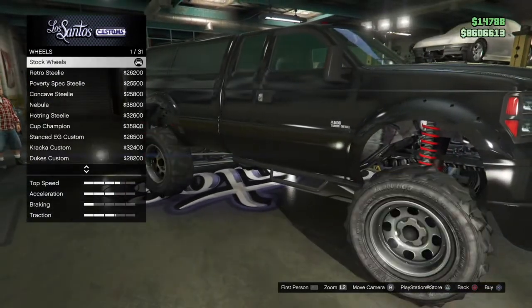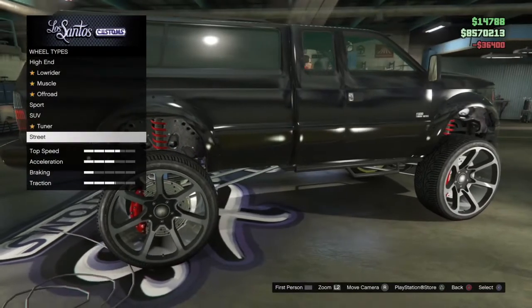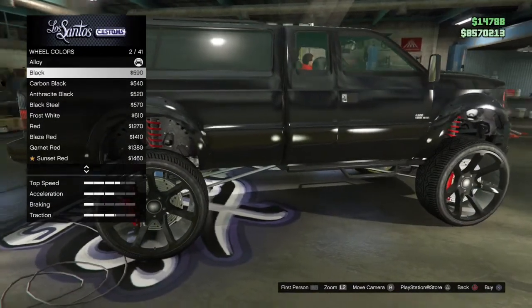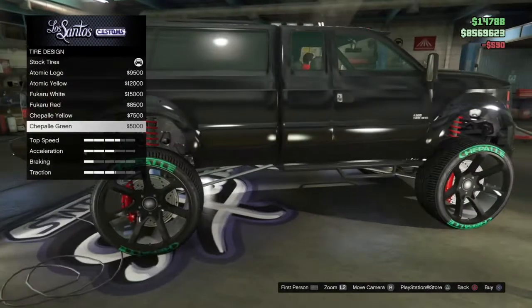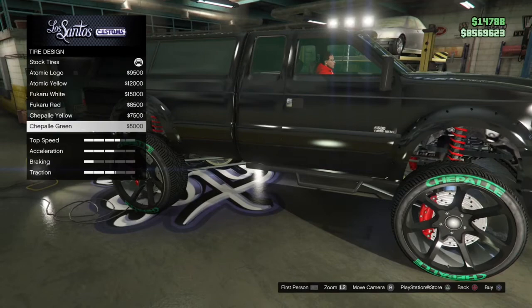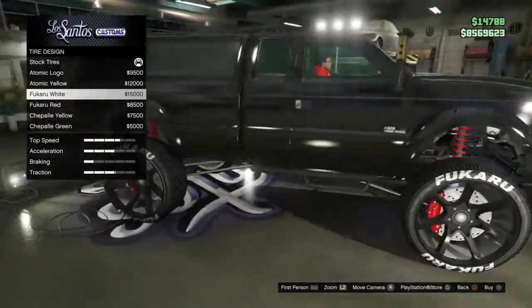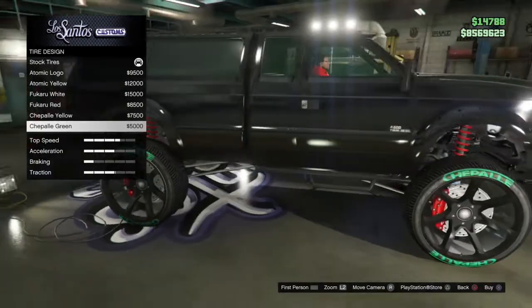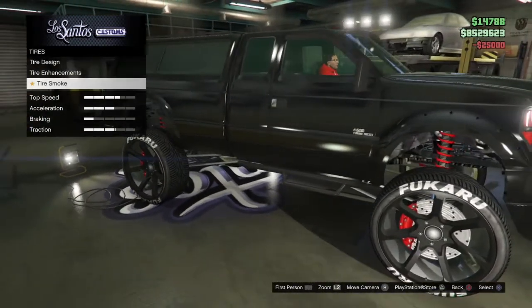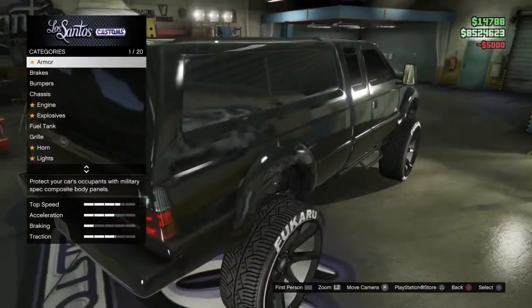Yeah, I think I want to put the con caves — these just caught my attention right off the bat. I'm gonna keep them black. And then the tires — oh, you can put... when did they put this in the game? Oh my god, the summer update! I didn't even see the tire logos. Okay, so it's not just automatic anymore — they've got options. I'll just go with this. Bulletproof tires, smoke, limo windows — alright, I like it.